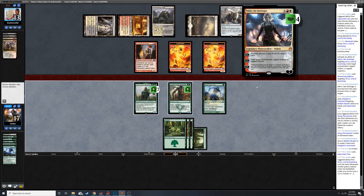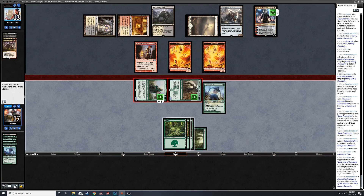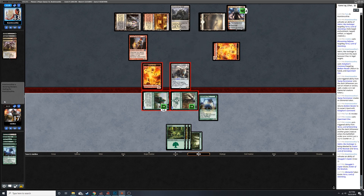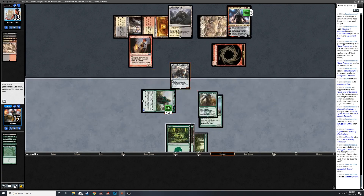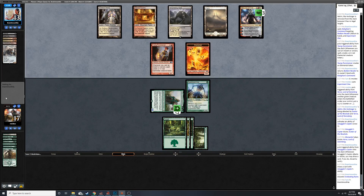Nahiri's pretty freaking good - I never realized it's only minus two. You can plus one and then you need to start killing my attackers a lot. We gotta get this thing off. The Copter can trade with my Avatar. I can chump with the elemental. I can't believe it loots when it blocks - what a silly card. Now they can just minus two Nahiri, kill my Yorvo. That probably wasn't a smart move.